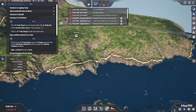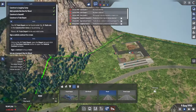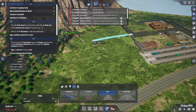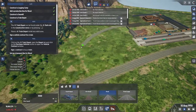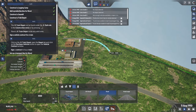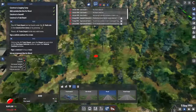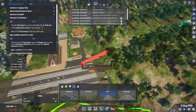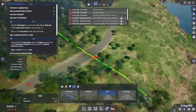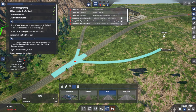Now we want a train. Before that, we need these buildings connected by road. When creating a road, you are essentially not yet connecting it but you can slowly connect things. There are two ways to create a road — one forces the terrain to follow the road, or you can hold Shift and the terrain will adjust to the road instead.